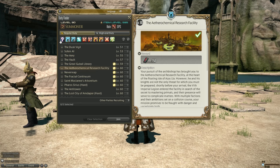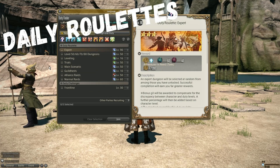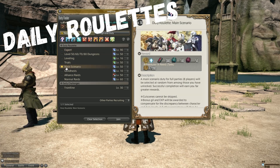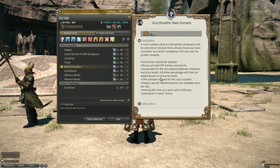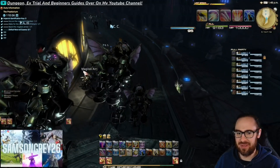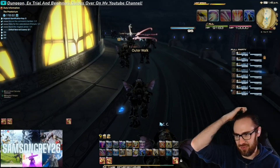Daily Roulettes: The main scenario roulette currently awards 500 Poetics — 300 for the roulette and 200 for the dungeon itself. It's a bit of a meme activity, but it's a lot of Poetics in one hit. Also, if you're leveling up an alt job in the process, the huge hit of XP makes it a win-win, and you get to watch a whole Netflix series during the cutscenes.